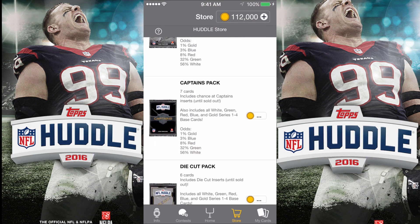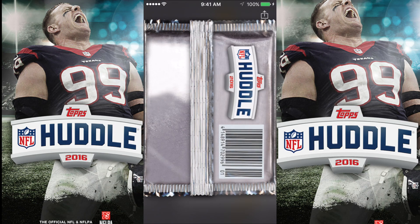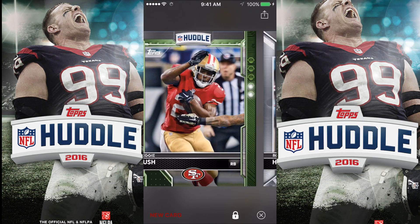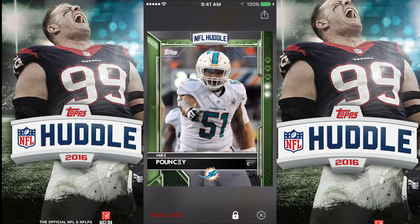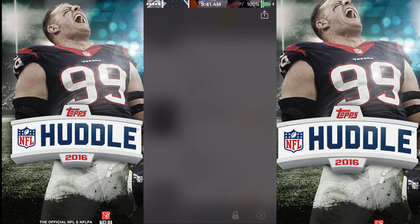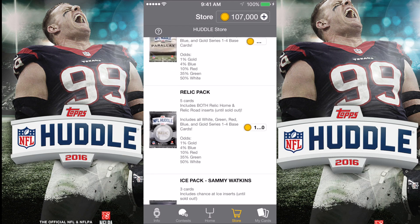I'm gonna go ahead and head on over to the relic packs, which I actually did extremely well on in the last video. A captain's pack — don't think I've ever opened up one of these. Let one of them fly real quick, see what we can get. We're gonna start it off with a red card — Reggie Bush right there — Roman Harper, Mike Pouncey, and Charles Clay.